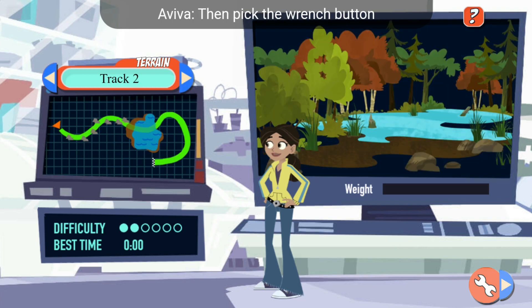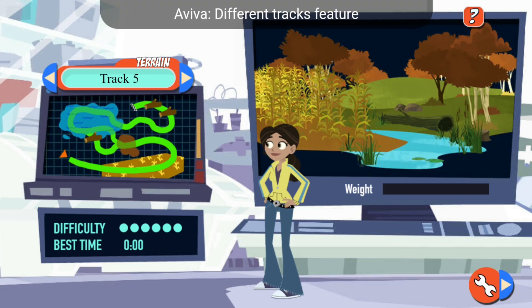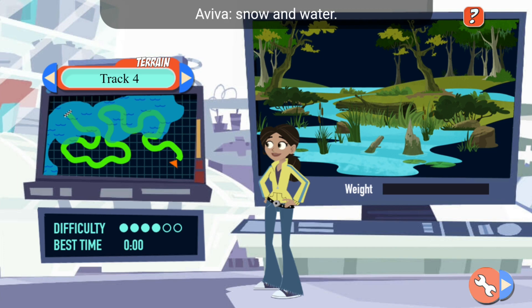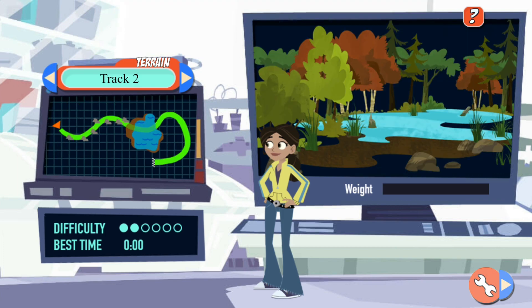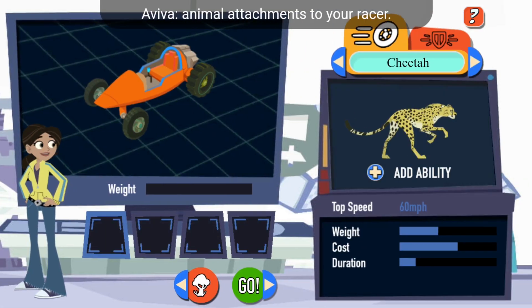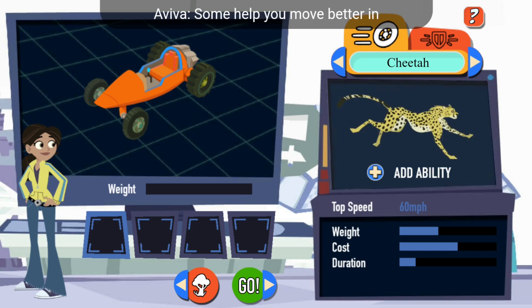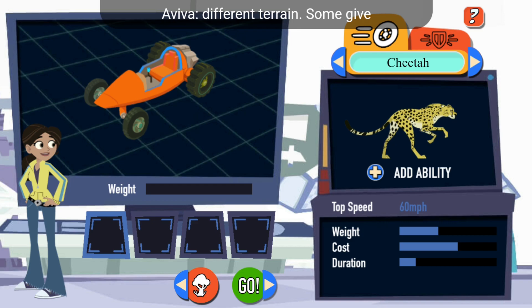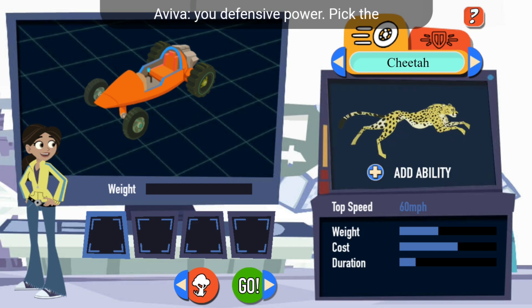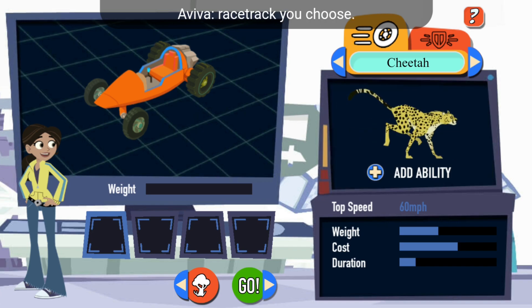First, choose a racetrack, then pick the wrench button to customize your racer. Different tracks feature different terrain, like snow and water. You can add up to four animal attachments to your racer, one for each slot next to me. Some help you move better in different terrain, some give you defensive power. Pick the animal attachments that'll help most in the racetrack you choose.